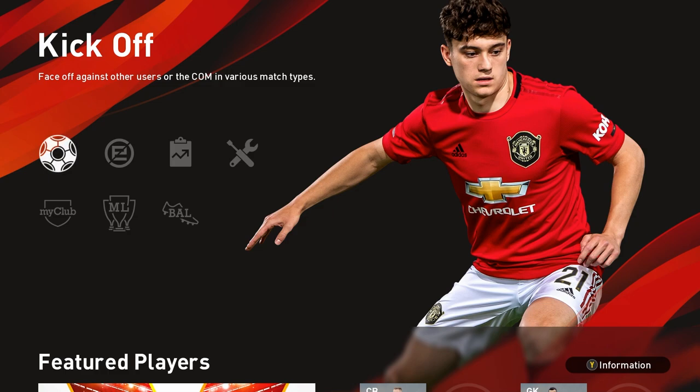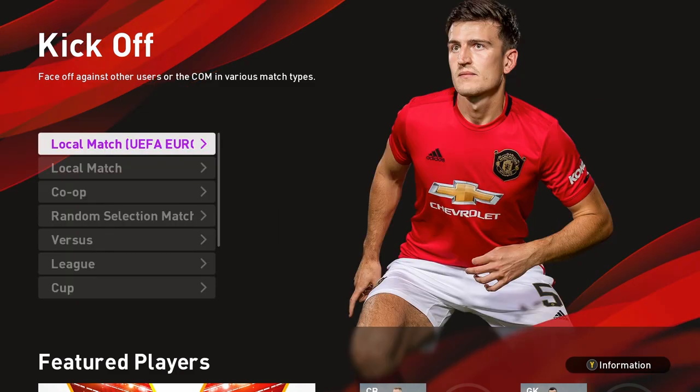Hey guys, I know a lot of people have been requesting this and maybe this is for newer players on PES 2020, especially the ones who have come from FIFA. The menus in PES aren't the friendliest of menus, not exactly sure what they were thinking when they designed this for the online modes, but today I want to show you all the available options for online play with your friends from co-op versus my club in the simplest way possible.